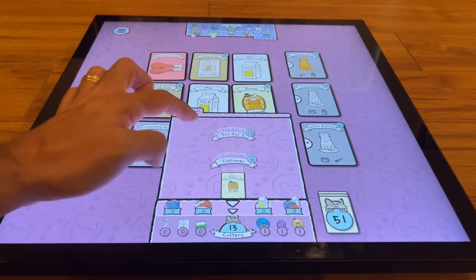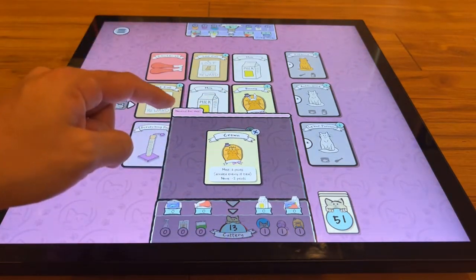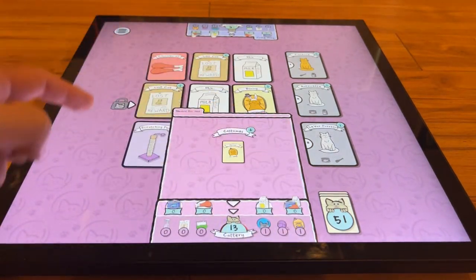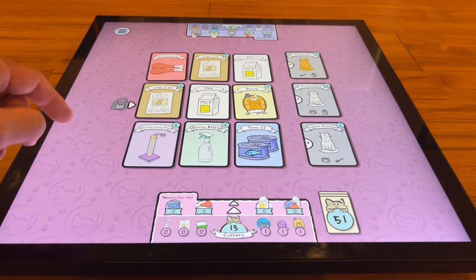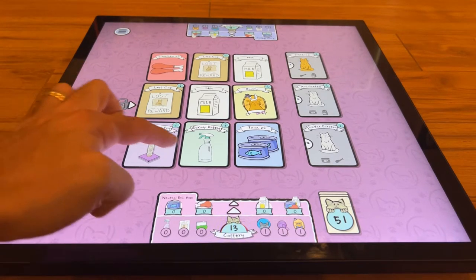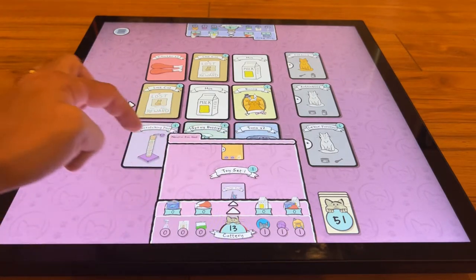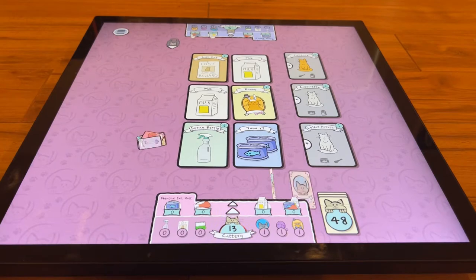Whoever has the most costumes at the end gets the most points. Currently I have one and he has zero. We want to get another cat since we fed the first one. There's no cat on the board right now, but there is a unique toy — different from the one we already have — so that's a good card to get for more points. There's also a lost card and some chicken. Let's go ahead and grab that row.